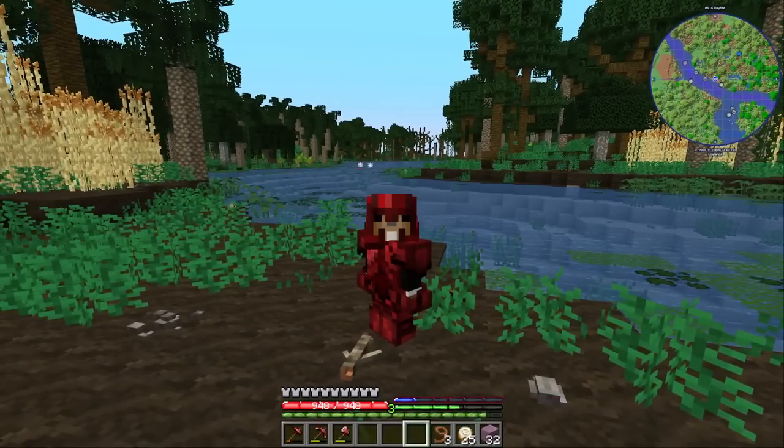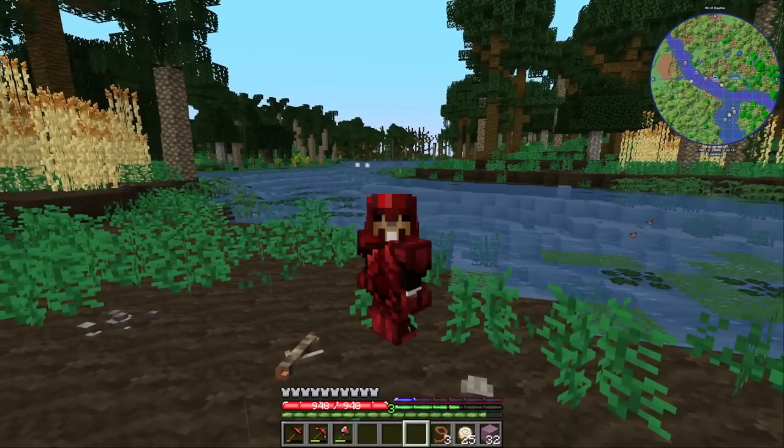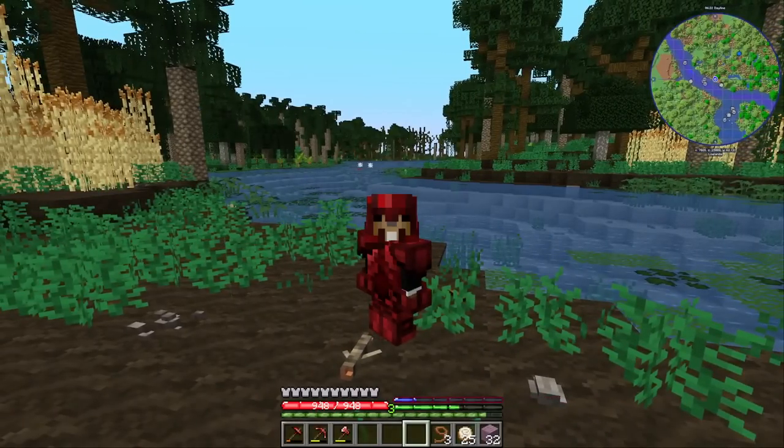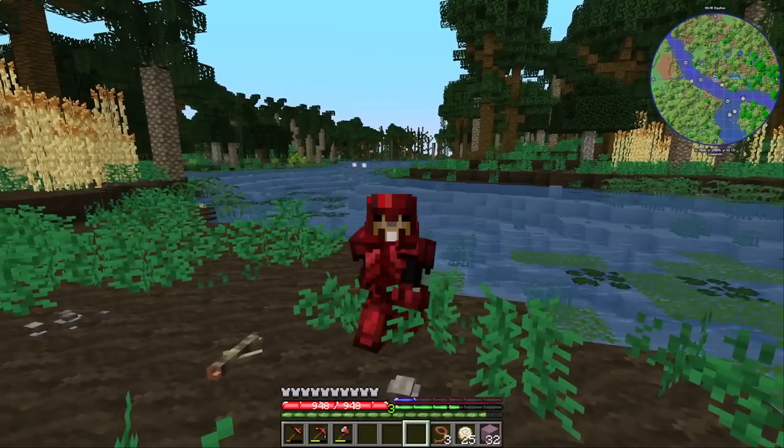Hey guys, welcome back to one more episode of Auto Trifurma Craft. In the last episode, I took a big mining trip down south to get more Amethyst. It worked out super well — I got over 400 more Amethyst. Now I'm going to continue with the exploration and head west because in about 2,000 blocks there's a claystone area, and I'm going to use the big mining machine to turn it directly into glowstone dust for everlasting torches.